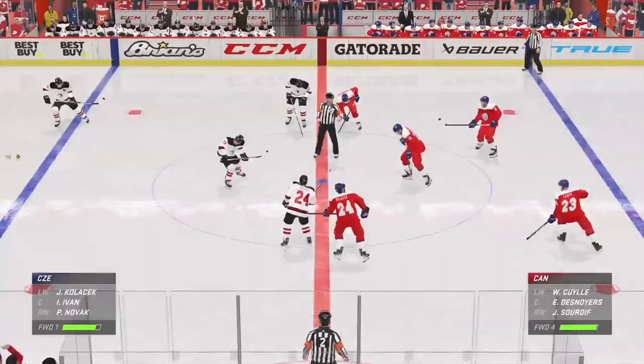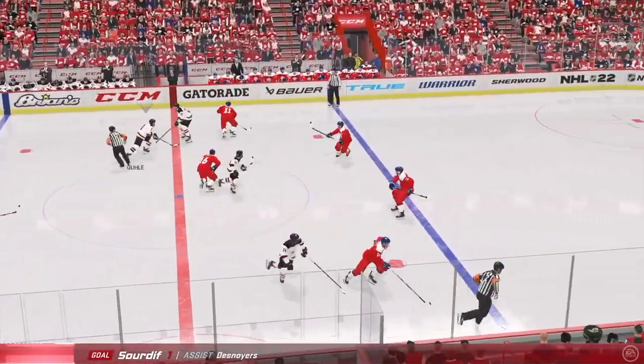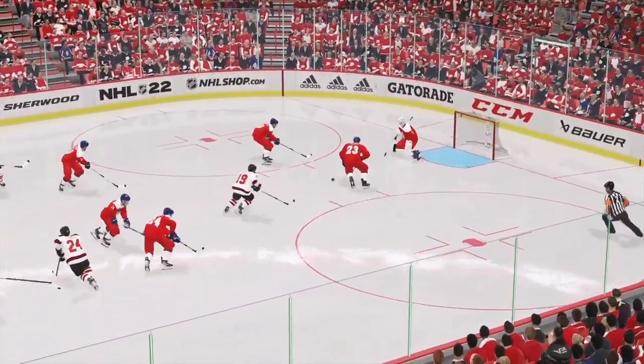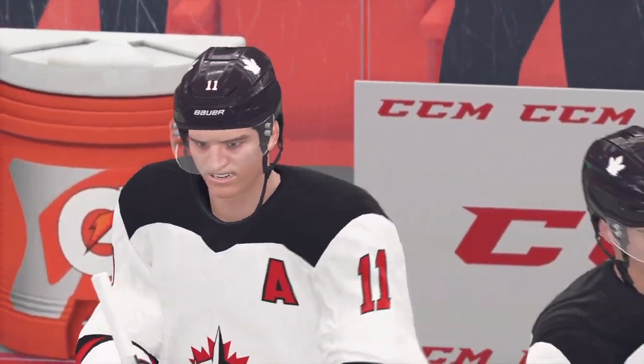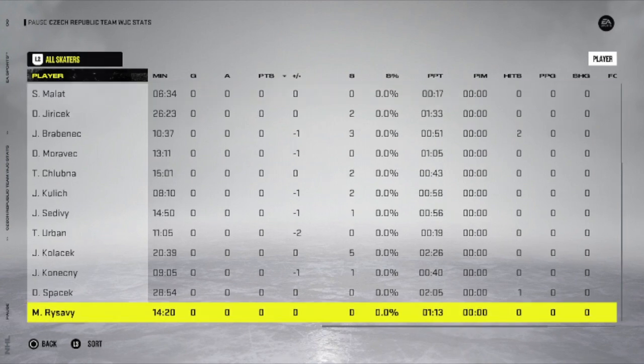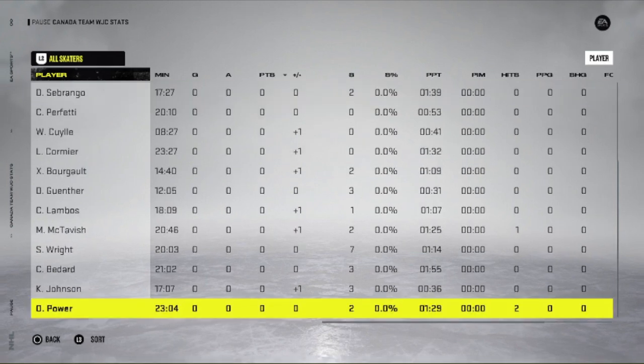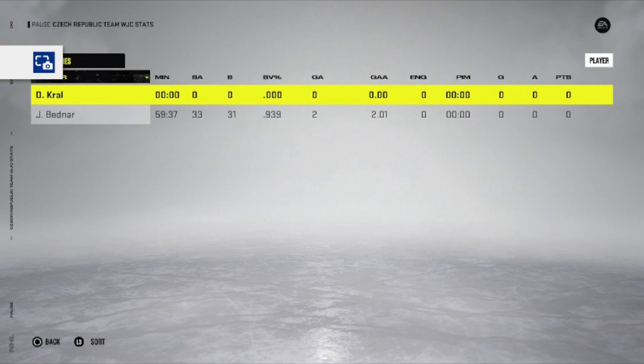Czech Republic's next game is against Germany, so an easier matchup — they'll look to get the win there. Stats-wise, pretty much nothing for Czech Republic; they were shut down. A lot of plus-ones for Canada. Goaltending-wise, Bednar had a .939 save percentage — what a game. Kasa gets the shutout. That's the end of the video; subscribe if you're new.